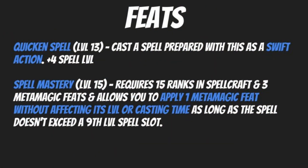At level thirteen, we're going to grab Quicken Spell. Cast a spell prepared with this as a swift action. This does carry a hefty price tag of increasing the spell's effective level by four levels — so a level three spell will now count as a level seven spell. But getting to throw out a spell as a swift action is huge — it really works into the action economy for you.